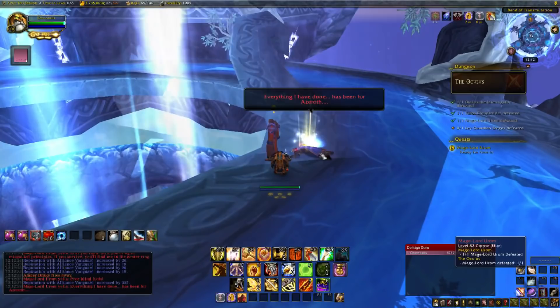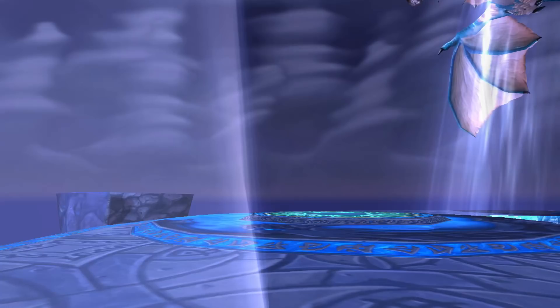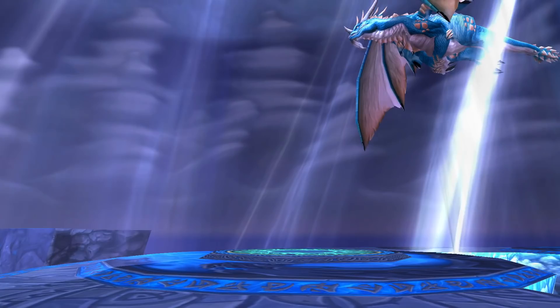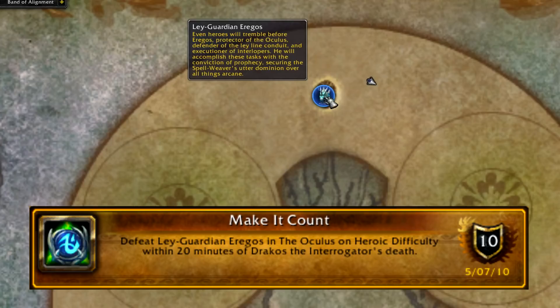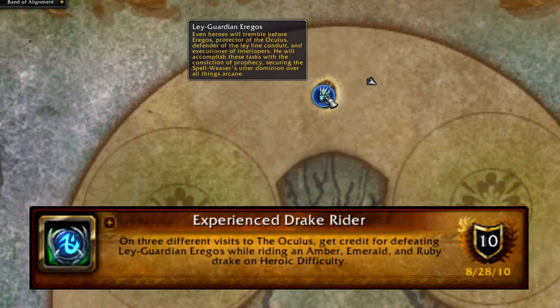Killing him will summon the last boss, who has five achievements total. His name is the Ley-Guardian Eregos, and he patrols around in a circle above the highest platform in the middle. First is Make It Count: defeat him within 20 minutes of killing the first boss - not too bad at max level, just an easy speedrun. Next is the Experienced Drake Rider: kill the Ley-Guardian while riding all three drake colors on three separate visits. This is why it takes three trips.